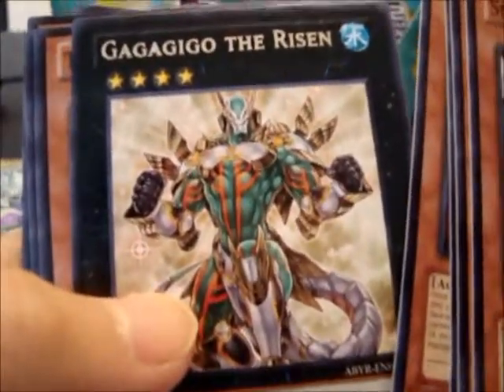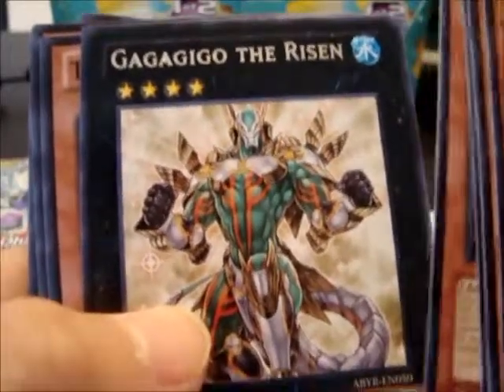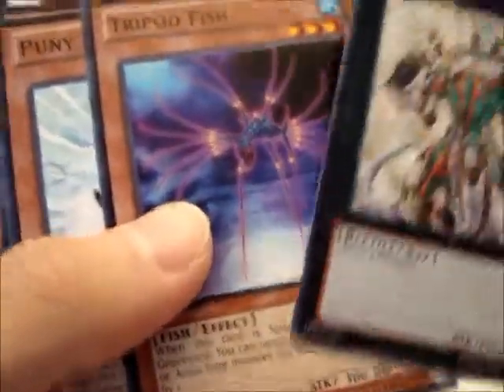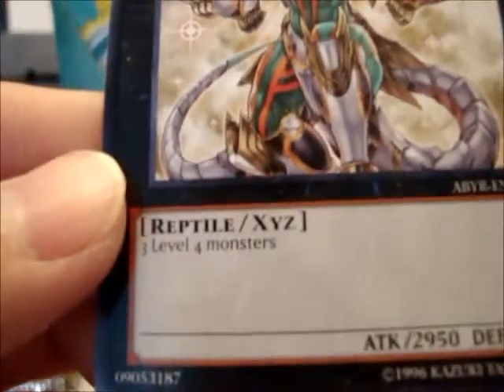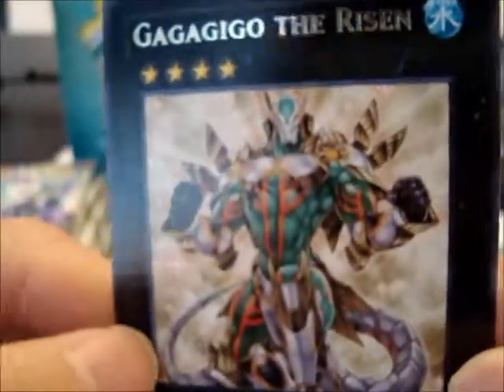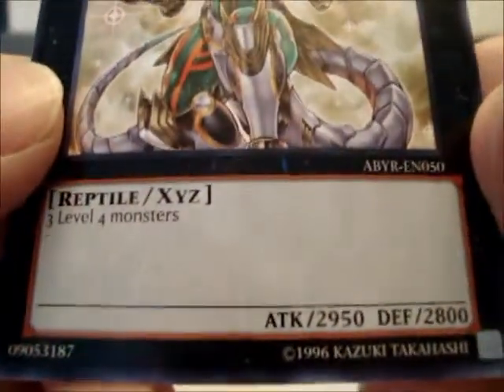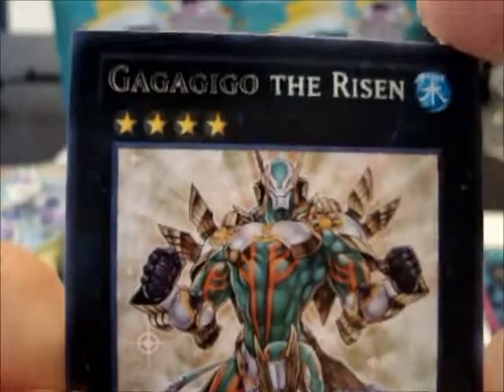Gagaga, Gagaga Giggle — wait, what the heck, what the hell is this? Three level four monsters and no effect. Wow, okay, weird.